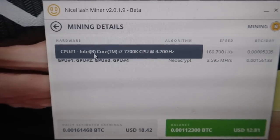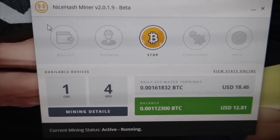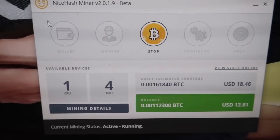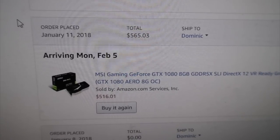You can see my CPU right here — it's an i7-7700 — so I get a little bit more than $2 from it. Right now in total I'm getting $18.46 per day. So many people ask me how much I paid for my graphics card.